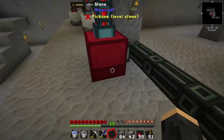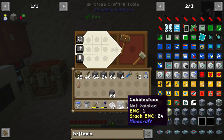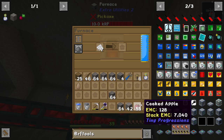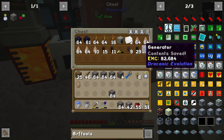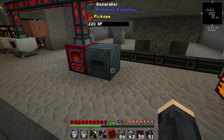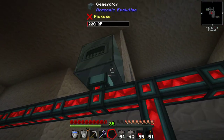You have to turn it into tiny dry plastic first, I think. You have to do this — it takes nine. We do nine. So we've got dry rubber, and then dry rubber in a furnace turns into plastic. Plastic is what we need. I do have a supply of plastic in here — there it is. There's also all this tiny dry rubber which fell out when I moved everything around.